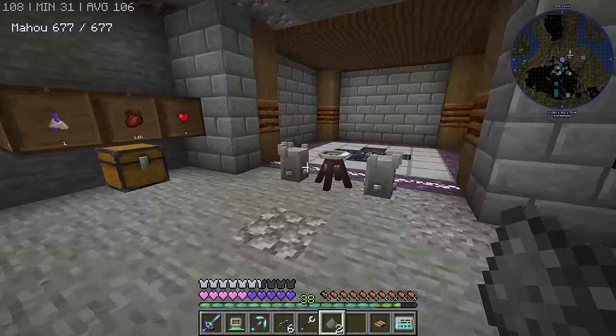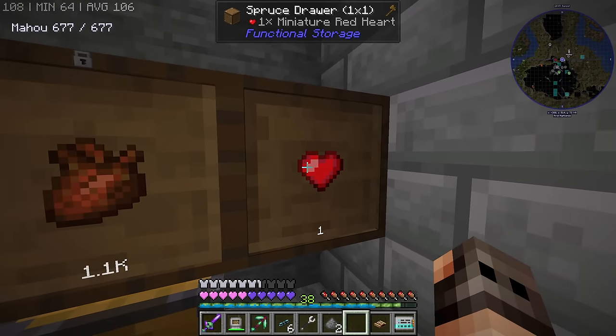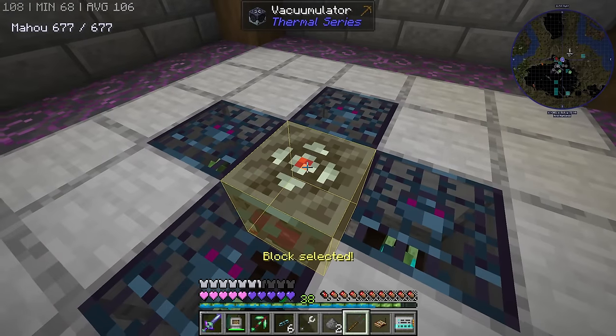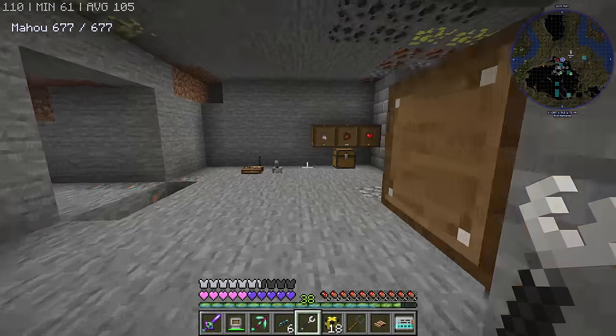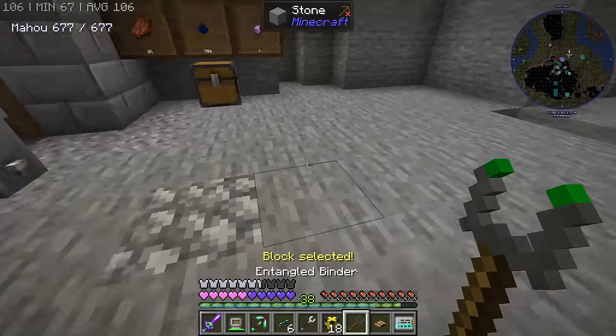What I want to try and do is to filter out the gems from Apotheosis. And yes, instead of inferior ones, we're also going to try and get the hearts, because I noticed you can melt the hearts and get the higher tier one. First things first, we're going to entangle this vacuumulator to one entangled block over here. That should input everything into the drawers that we have over there. And then we're going to have two more entangled blocks for two netherite chests.